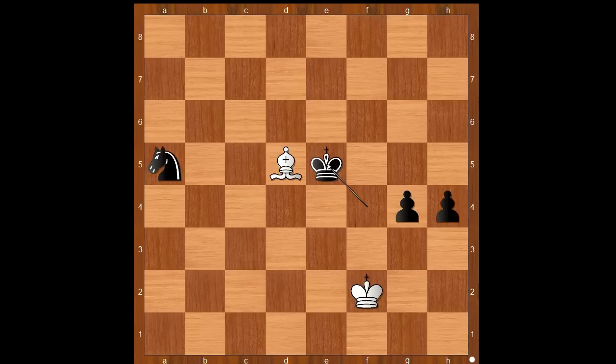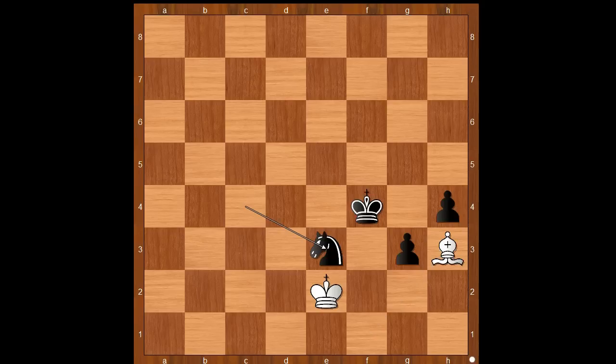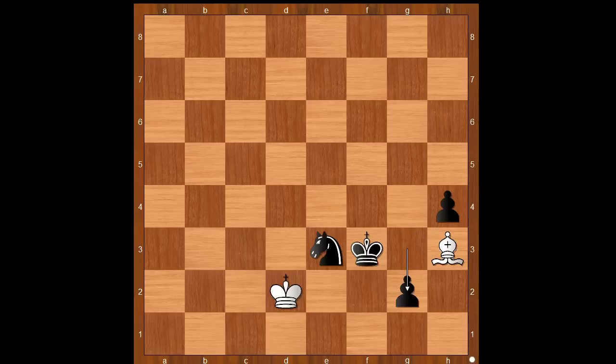For entertainment purposes, I will show you just one line: bishop to g2, knight to c4, bishop to f1, g3 check, king to e2, king to f4, bishop to h3, knight to e3, king to e2, king to f3, king to d2, g2, bishop takes pawn, knight takes bishop. And I guess we can stop here — Niemann played with computer-like precision.